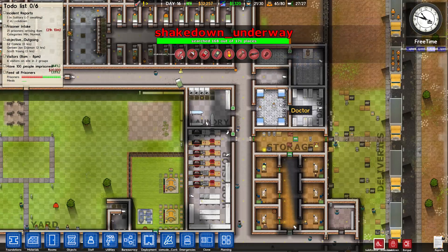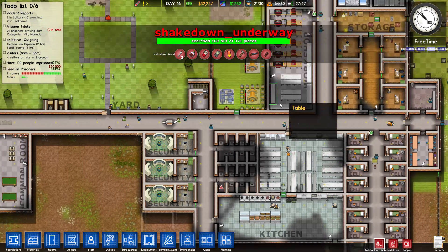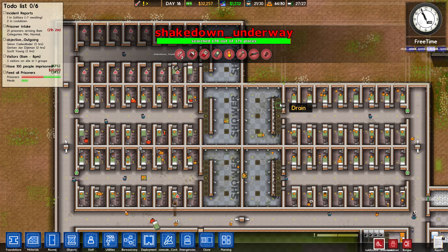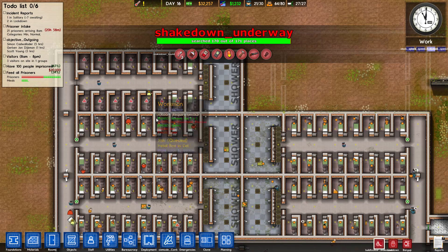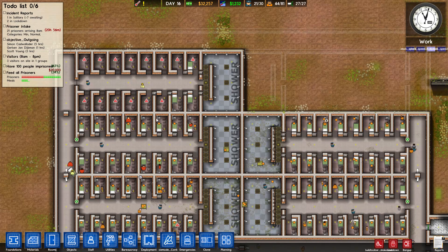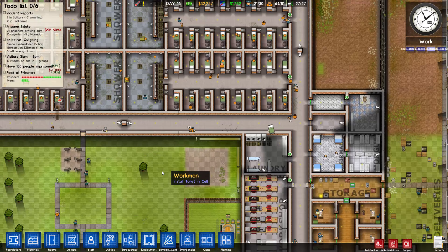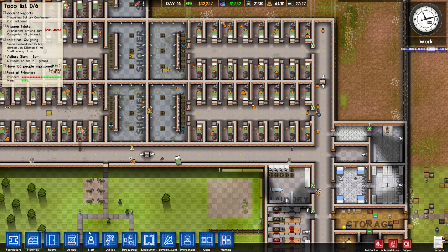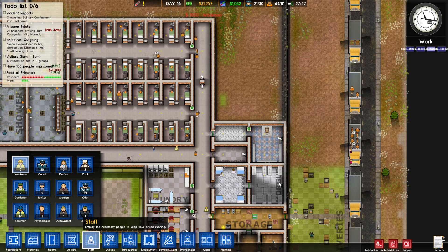Shakedown's almost done — let's get the last of them. Where are they? Nobody's left, we got them all. I'm considering hiring more guards — by guards I of course mean workmen. I don't want to spend too much money, but I want the stuff done quicker. A couple more — we'll get two more. There we go, seven total: two gardeners, five janitors. Looks like a good team.